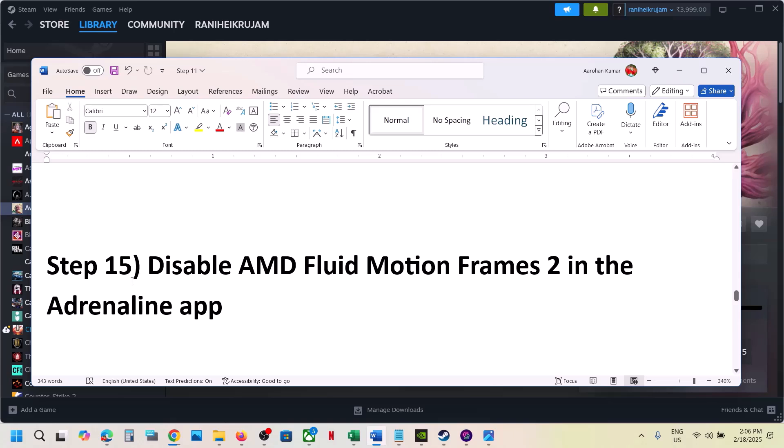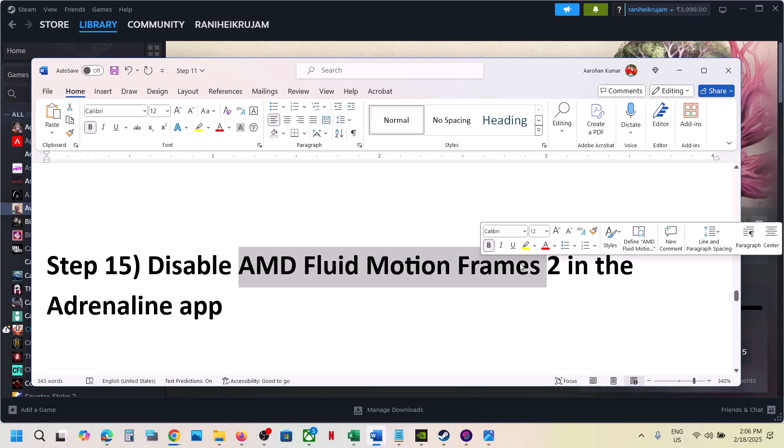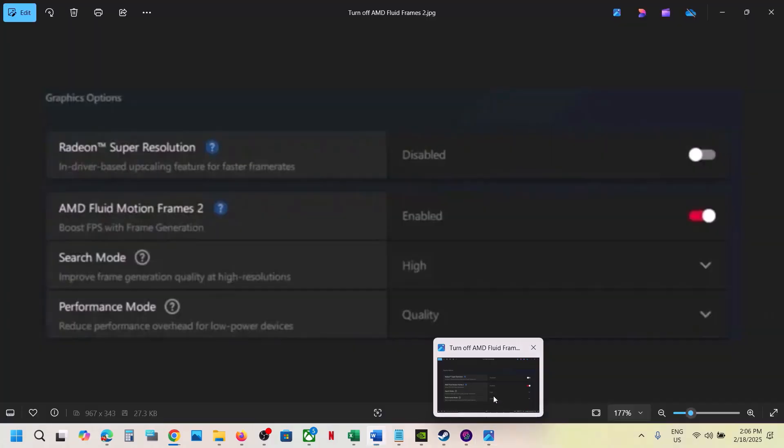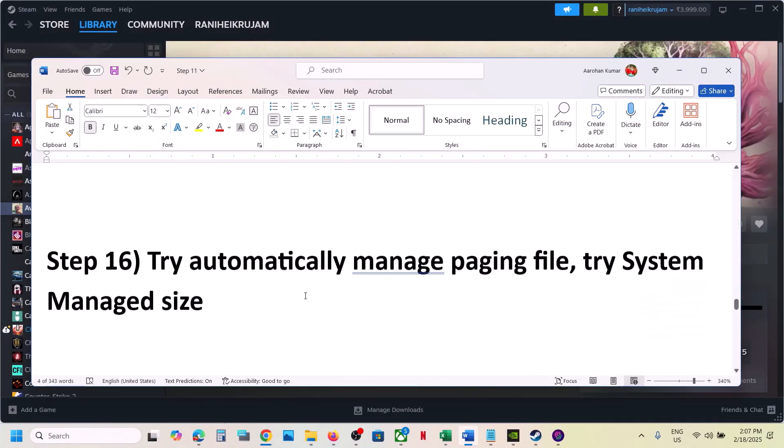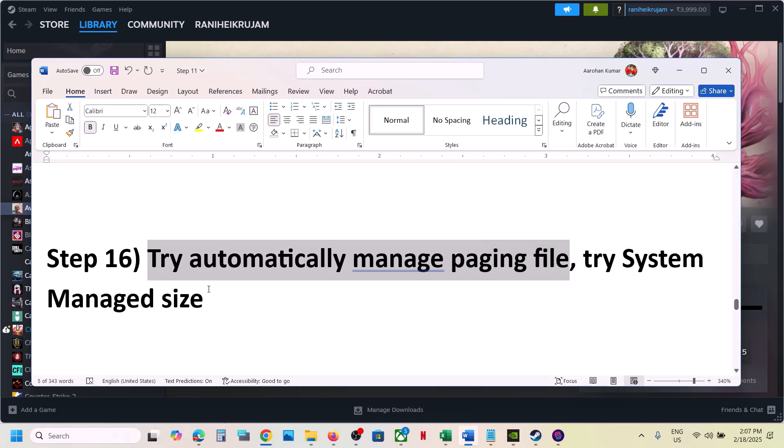If you're using an AMD card and you have the Adrenaline app, you can disable AMD Fluid Motion Frames 2. Go to the app and if you have AMD Fluid Motion Frames 2 enabled, disable it and then launch the game.